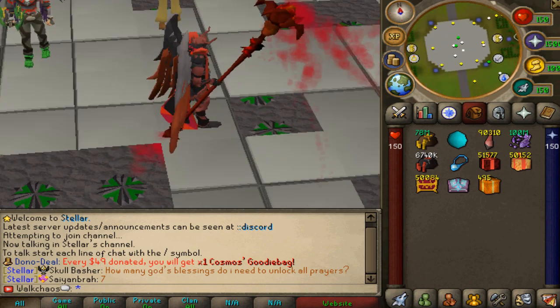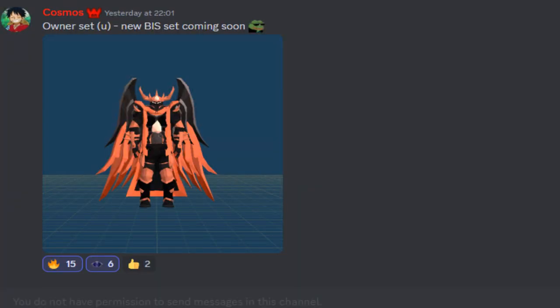Let's get right into the video. First things first, I'd like to showcase the brand new owner set — the new master slot coming with the new update. It looks absolutely beautiful. This one is going to be released this weekend, so get hyped. Compared to the owner one, it looks a bit spikier, with a little bigger horns, bigger wings as well, and the orange looks very amazing with the dark black. Top freaking notch.